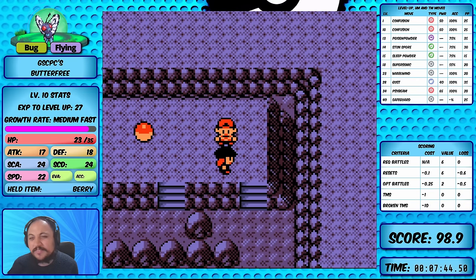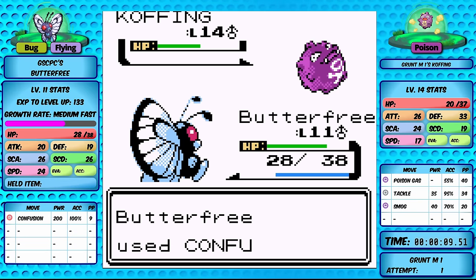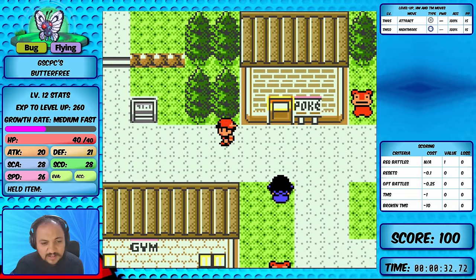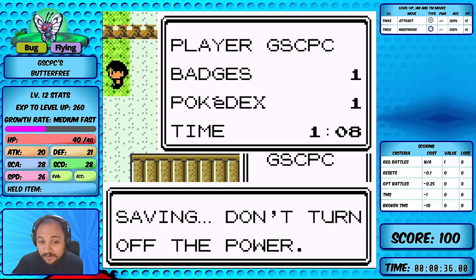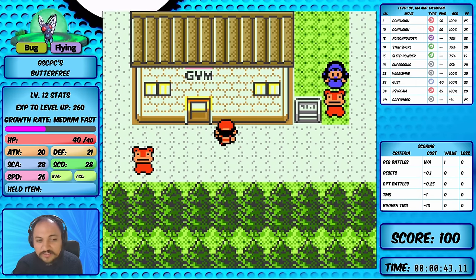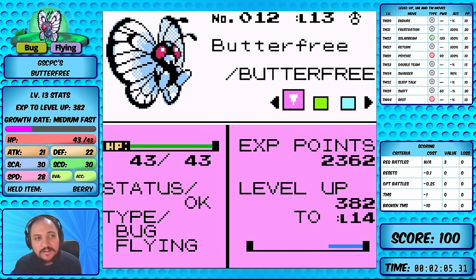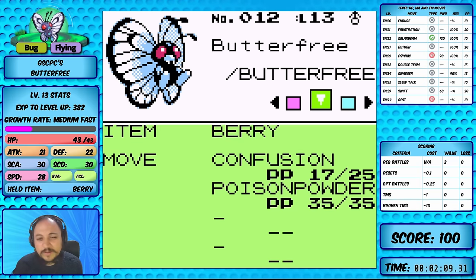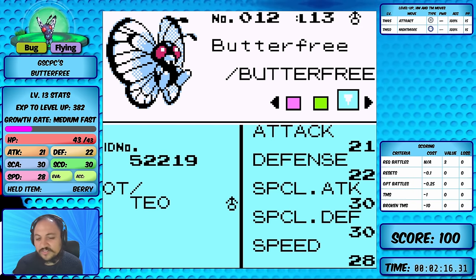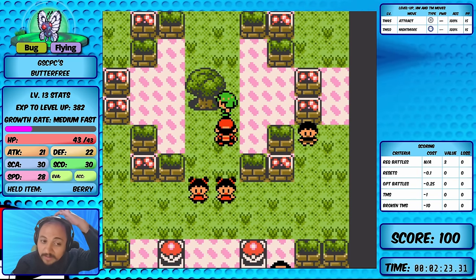Unlike Ledyba, having a super effective move makes Slowpoke Well a lot easier for Butterfree. The last Rocket Grunt's Koffing doesn't threaten us much and we knock it out with Confusion easily. We might even be better off taking Rival 2 before Bugsy, but let's try the easy trainers in Bugsy's gym first. Standing in front of Bugsy we have a level 13 Butterfree with 43 HP, 21 attack, 22 defense, 30 special attack, 30 special defense, and 28 speed.